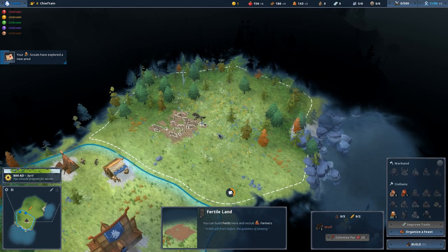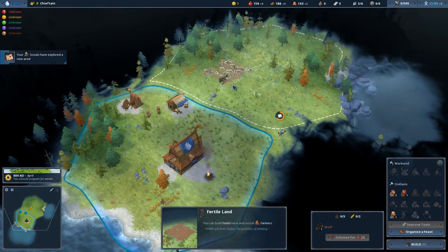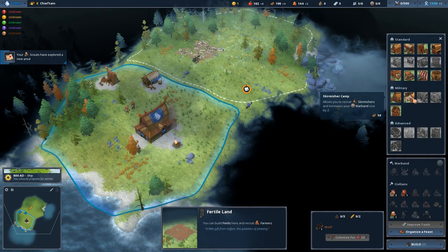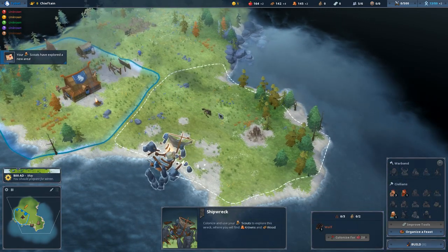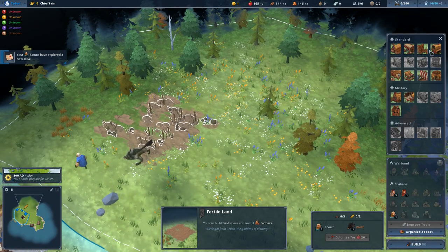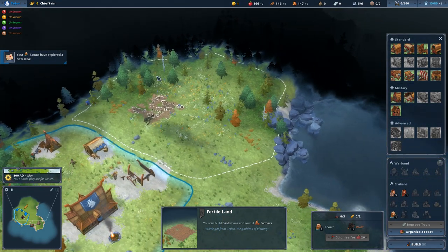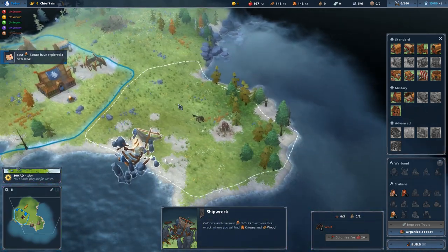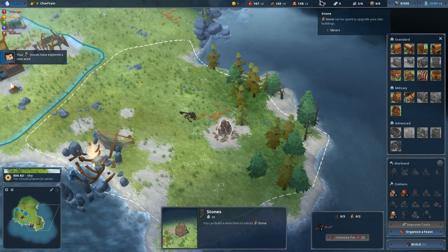We just unlocked a new tile. I can't do anything here because it's got an enemy - a wolf. We have to clear this out before we can actually colonize this tile. So to do that, I'm going to put down a training camp. There's another tile that just got unlocked, also with a wolf. This tile is awesome because it has fertile land, which will let us build the farm or fields here. This tile also has some stone, so we'll be able to put down a mine to extract stone.